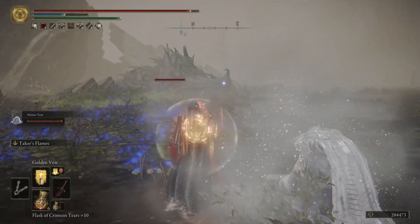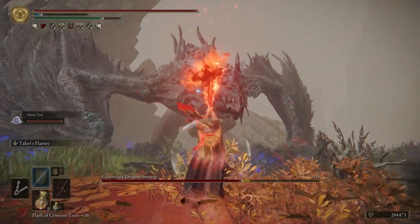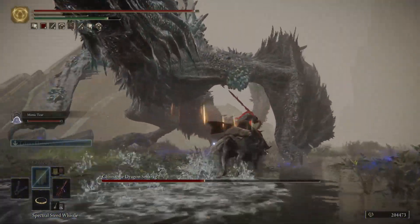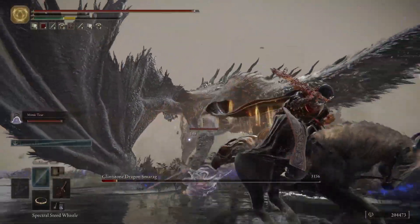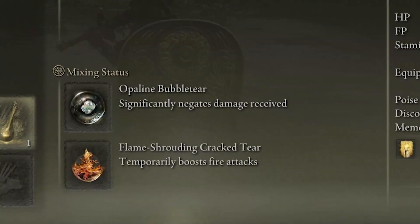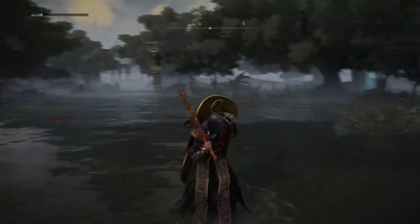For flasks, it's personal preference, but I'm using seven flasks to restore HP and seven to restore FP. FP is important — without your blue bar you won't be able to use the Blasphemous Blade's ability, which is the most overpowered thing in the game. For the Wondrous Flask, I have the Opaline Bubble Tear, which significantly negates damage received, and the Flame Shrouding Cracked Tear, which temporarily boosts fire attacks to make the Blasphemous Blade even stronger.